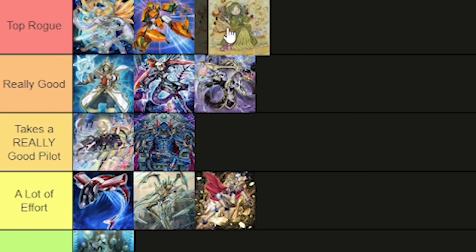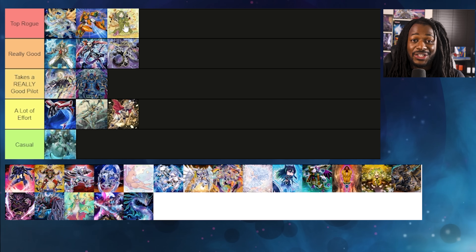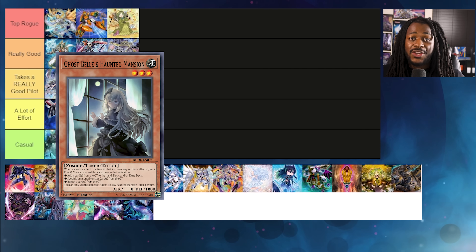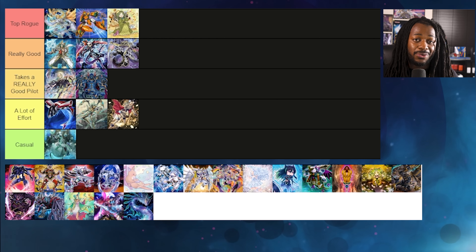Madolche is also a strategy that is easily Top Rogue. The strategy is really really good — having the ability to search hand traps like Ghost Belle in Haunted Mansion by using your Vernalift cards and comboing it with Madolche Chateau is pretty good. But I love how this deck can go second in OTK as well as shuffling cards your opponent wants into the graveyard back into the deck through Queen Tiramisu.